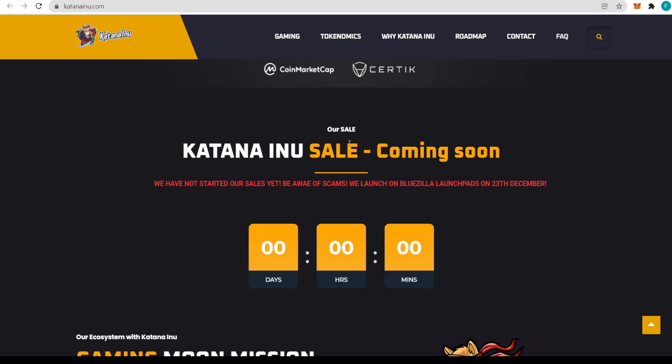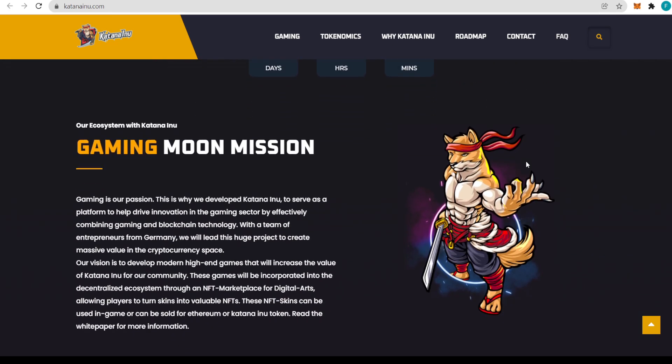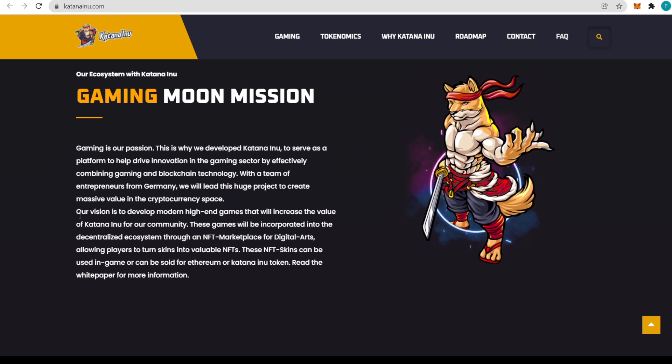You're in for a treat because quite a lot of things will be happening with Katana Inu. Be aware of scams — they launch on BlueZilla launchpads on December 23rd. On the gaming moon mission: gaming is the passion of Katana Inu developers. This is why they developed the platform — to help drive innovation in the gaming sector by effectively combining gaming and blockchain technology. With a team of entrepreneurs from Germany, they will lead this project to create massive value in the cryptocurrency space.